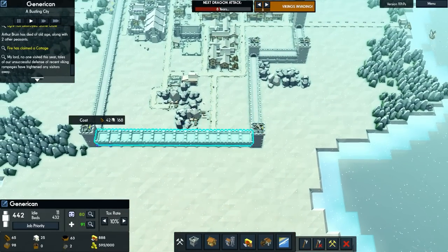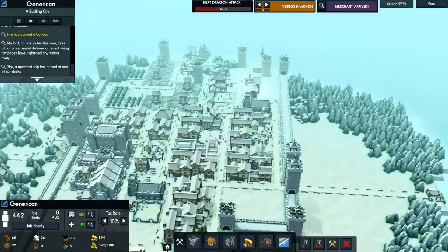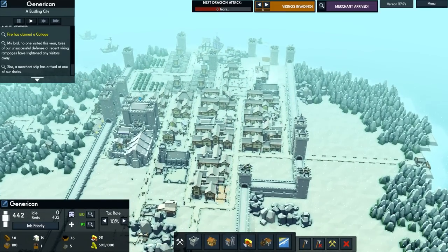With the remaining resources we have, I'm going to keep on expanding this wall. It looks like fire has claimed a cottage. Where is it? There it is — we will rebuild that.